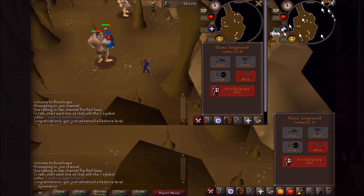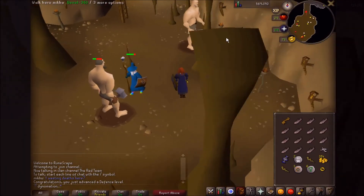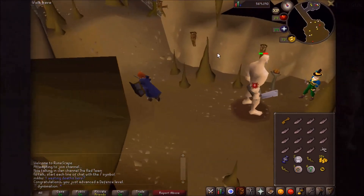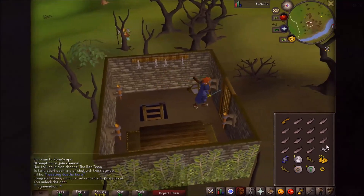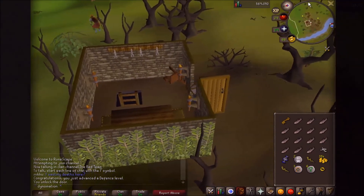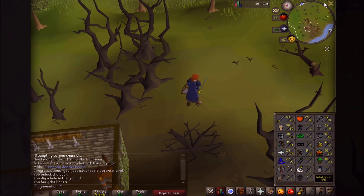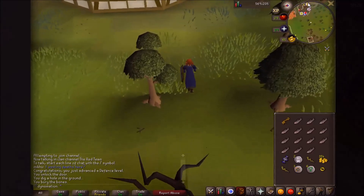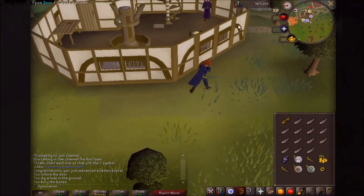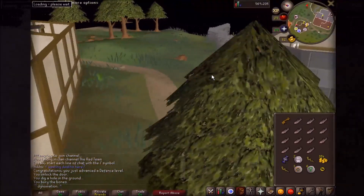Combat level is up to 51. We're going to go see about getting some of that adamant armor — it's going to be a bit expensive. I'm probably going to have to do some more fishing for it, but it can be done. I'm going to pray these bones. 29 Prayer right now — I think we have about 10 more kills we can get before a Prayer level. Let's head back.